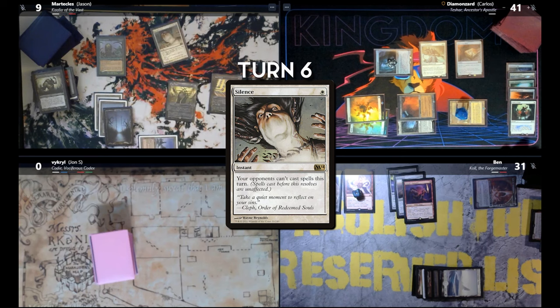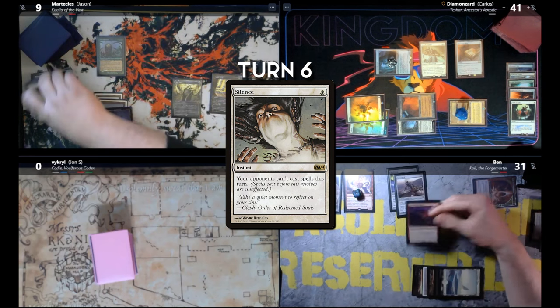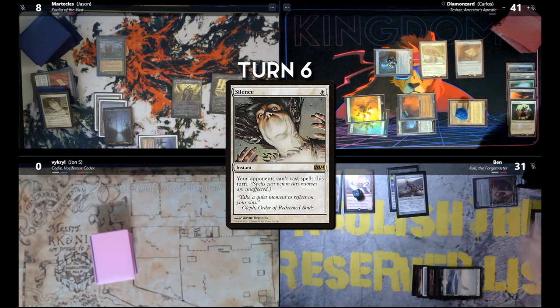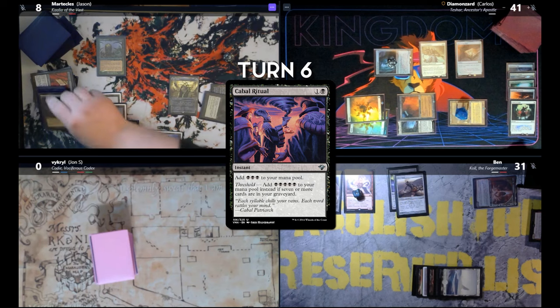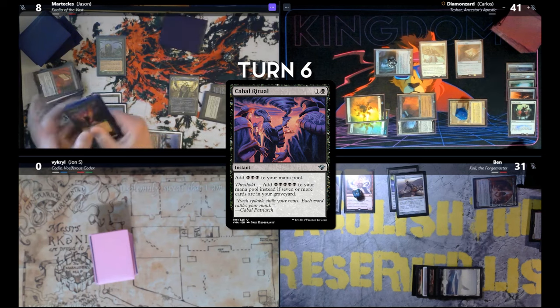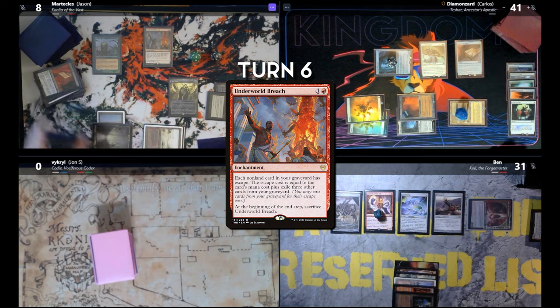Plateau. I'm going to tap and cast Silent Arbiter, so my opponents can't cast Swords to Plowshares. Any responses? I'm just going to ping you for one. Play Grim Monolith and cast Cabal Ritual — I have Threshold, so that's going to add five black mana. That looks like a barely-threshold, not a for-sure threshold. Underworld Breach — does that resolve? Oh wait, you can't cast anything.